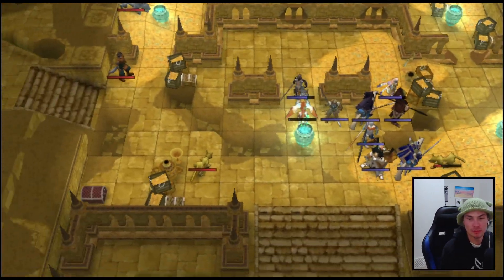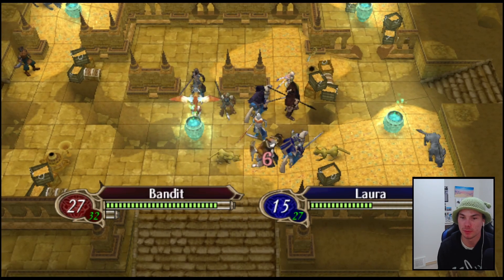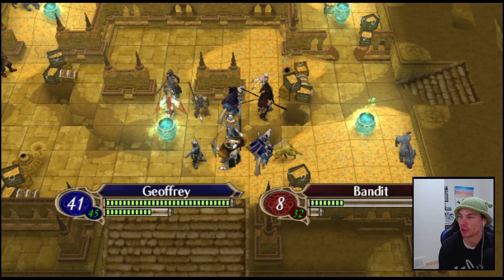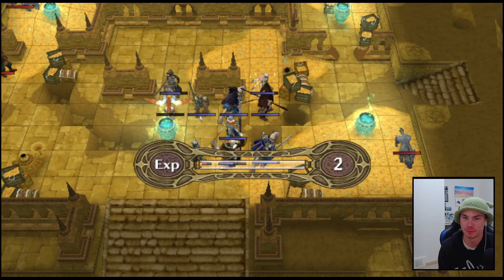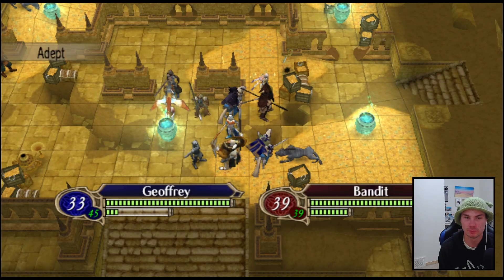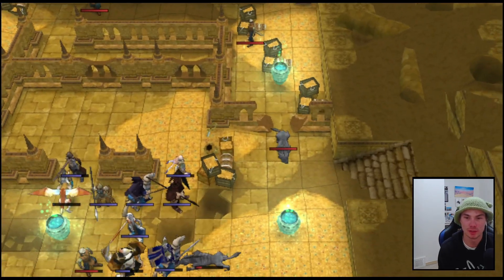Let's see what happens. This cat only does 6 damage - okay, not too much to worry about there. The other cat either runs away or dies - dies, good choice. Zero damage this time - interesting, is that because he's in support range? Maybe I don't know. Adept, adept.